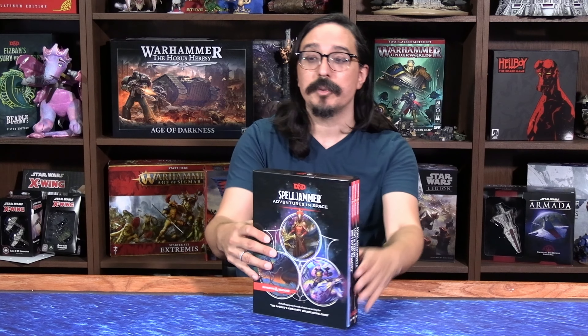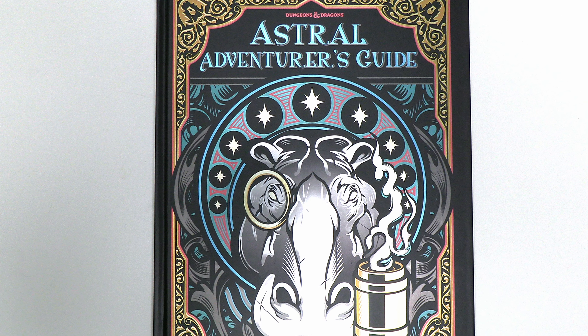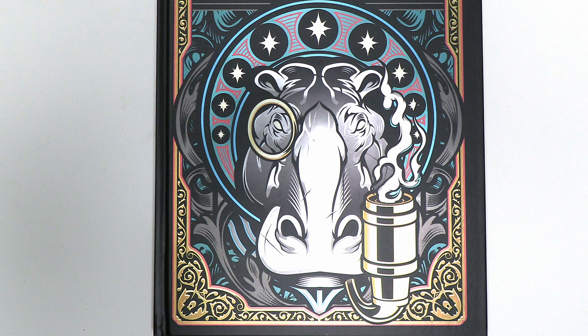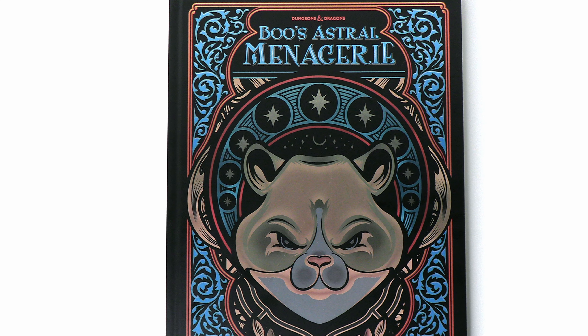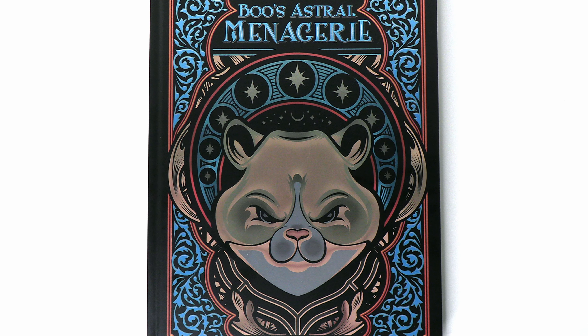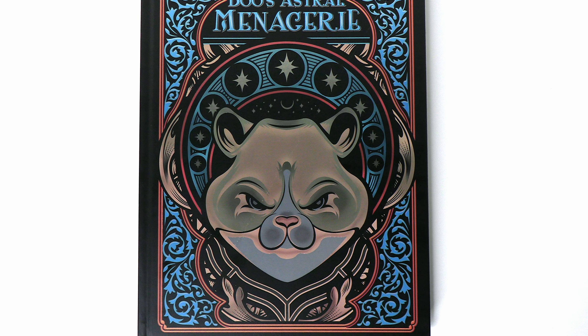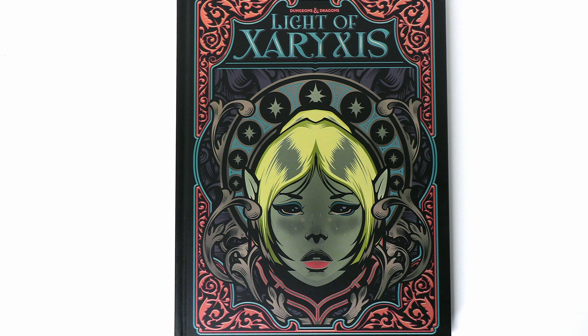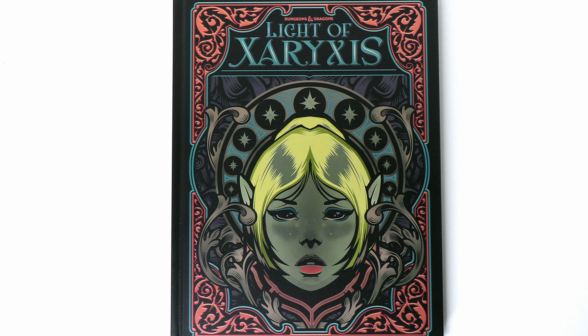Inside each of these books you'll find something for everyone. There's a guide aimed at players and running spelljamming ships — that's the Astral Adventurer's Guide. There's also Boo's Astral Menagerie, which is a monster manual for the creatures you'll find in the depths of space, and there's also The Light of Xerixis, a pre-written adventure for four characters of 5th level.